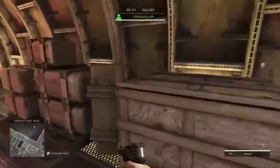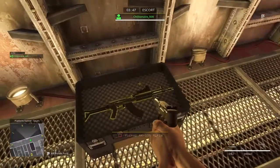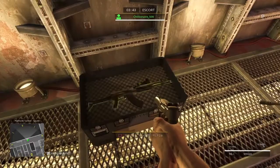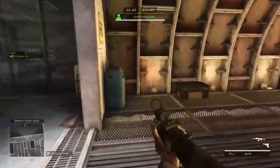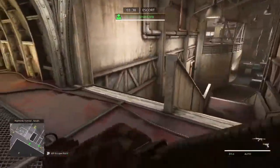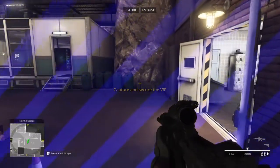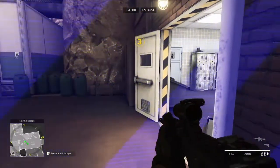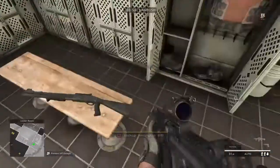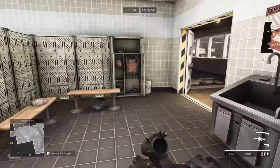As the escort team, especially if you are the VIP — which I am in this example — you start off with a pistol. You're obviously going to want something more than that. You can run up the stairs and go left; there's a weapon crate right there where you can pick up an assault rifle. The other weapon pickup on this map is on the defending side, the ambush side. It's an easy quick right turn into the armory and you get the 870 MCS shotgun.